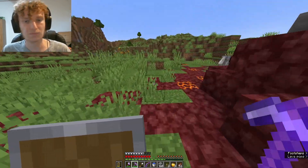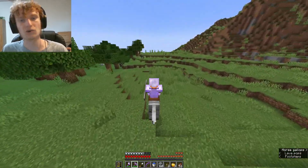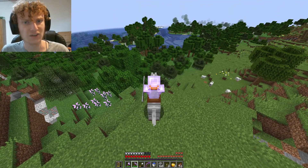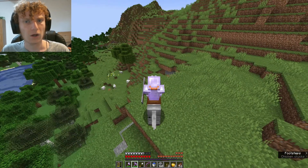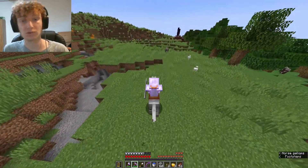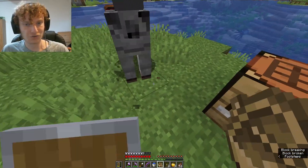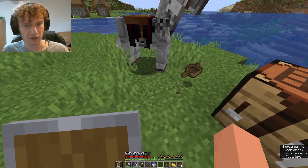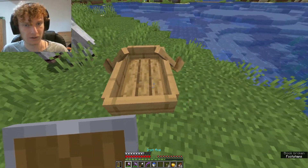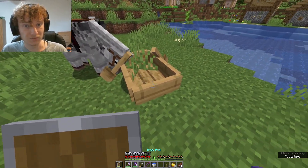Ocean is probably actually a good place to look because jungles are always nearby oceans. Oh, that's snow over there — that means we are going in the opposite direction we should be going because we're heading towards colder biomes, not warmer ones. Change of plans — Cookies and Cream, get in the boat! You can get in boats, right? Please, just get in the boat.